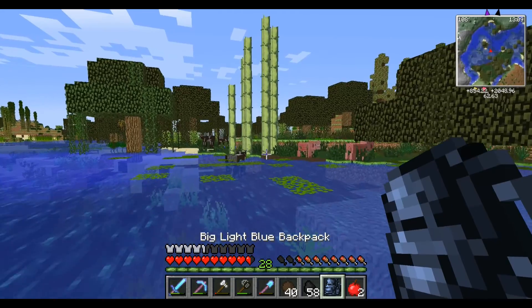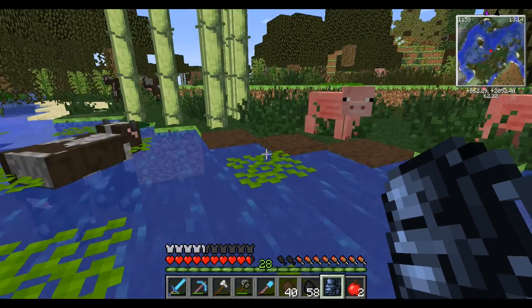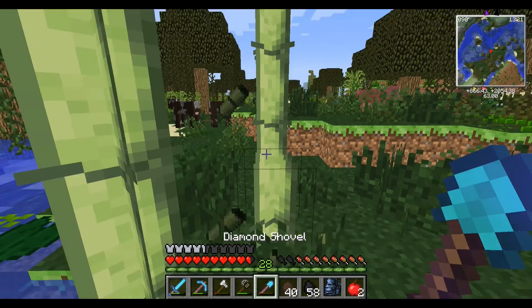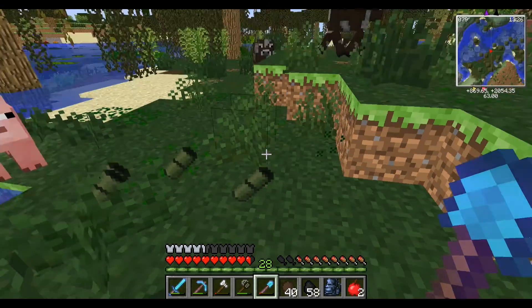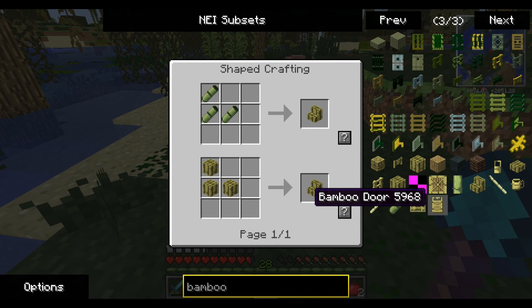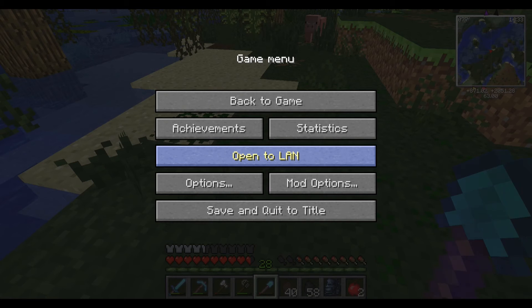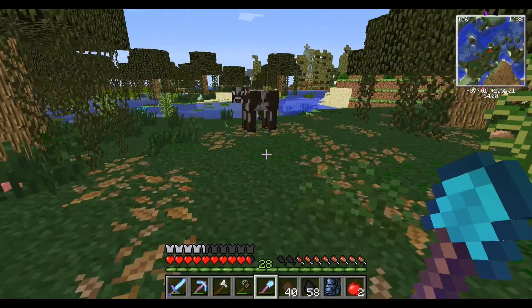Strange things. I have a feeling that I have got Tropicraft installed. I have a feeling that these are maybe from Tropicraft. Bamboo chute. We can use this — we can make a little bamboo tiki hut somewhere. We should find a nice beach location to have a little beach house. That would be nice.